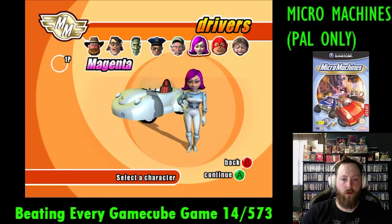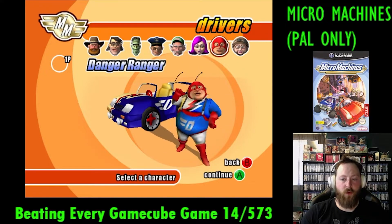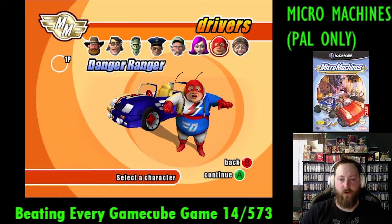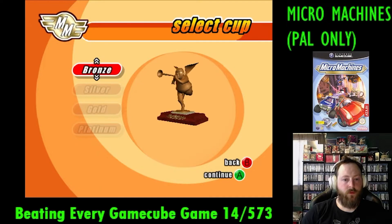I'm attempting to complete every single GameCube game, and I'm using a random number generator to pick the next game. Last episode we raced tiny cars in big environments in Micro Machines, and this episode we go and hang out with Jimmy Neutron as he saves the world in Attack of the Twonkeys.